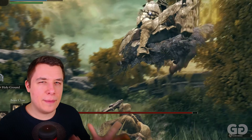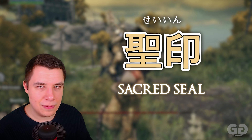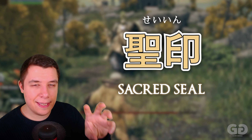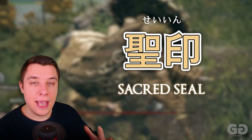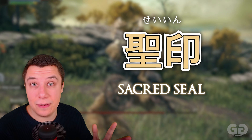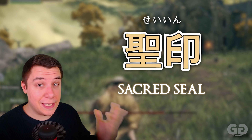Another interesting weapon type in Elden Ring is the sacred seal — Se-in in Japanese. Se here is kind of holy or sacred, and the last part, In (also read as shirushi), is the seal. These are the primary weapons used by the prophet class to use incantations.